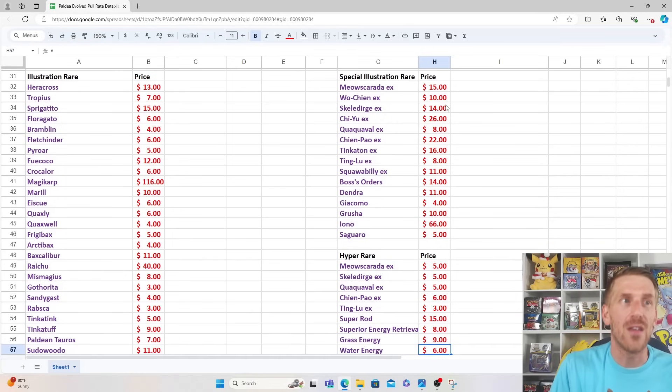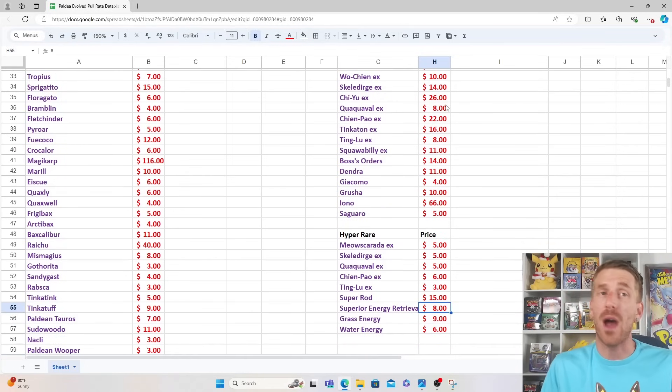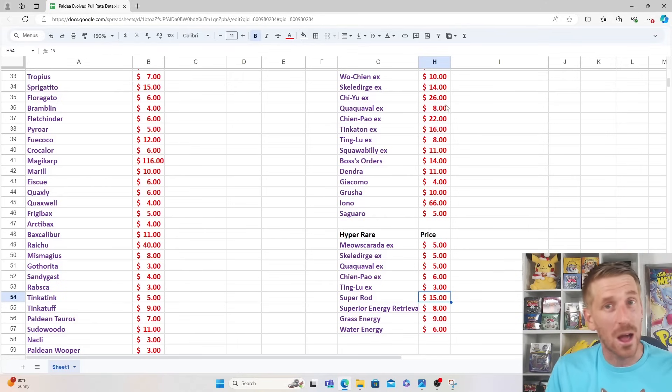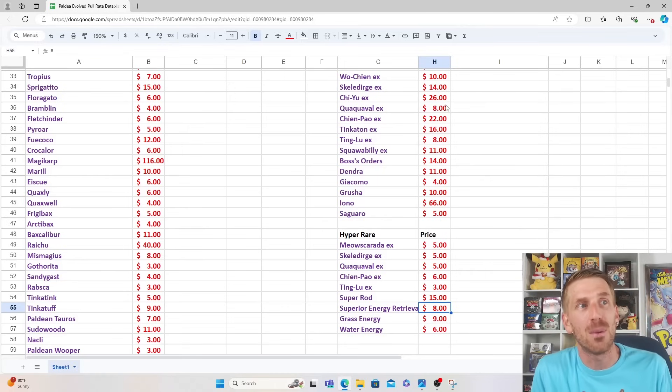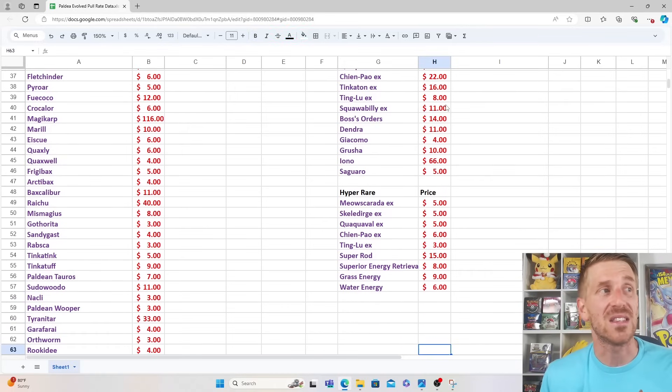As far as the Hyper Rares go, not a whole lot of fan favorites when it comes to those gold-bordered cards. Outside of the Super Rod, which is ultra-playable, that's the only one selling for double-digit pricing. The Meowscarada, Skeledirge, and Quaquaval — all the final evolution stages of the starters — are only selling for $5. You've got Chien-Pao at $6 and Ting-Lu at $3. Super Rod at $15, Superior Energy Retrieval at $8, Grass Energy at $9, and Water Energy at $6.